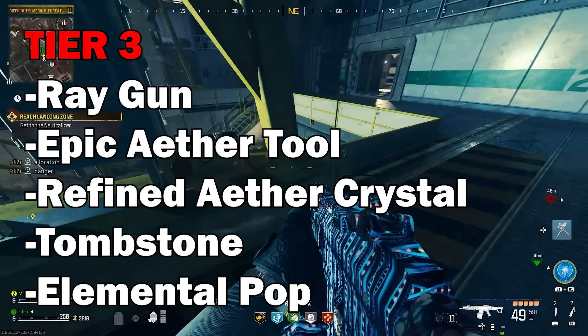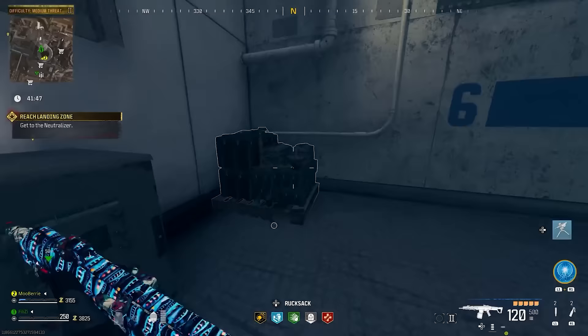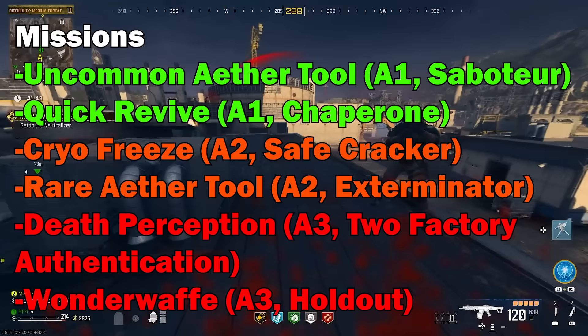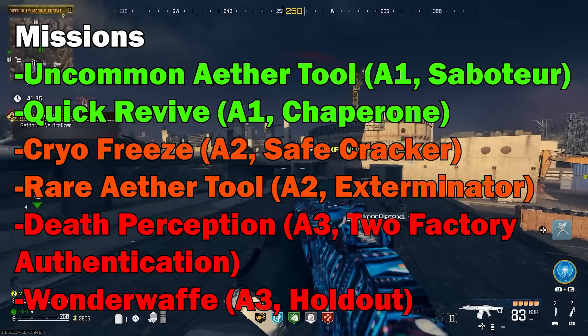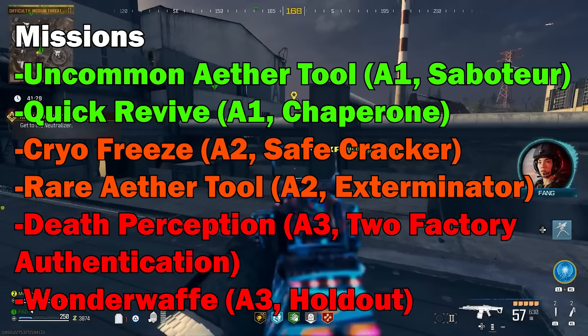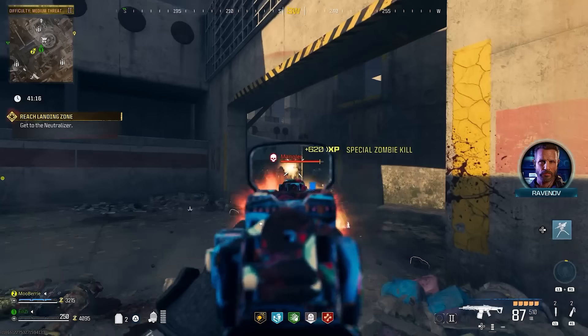Moving on to the mission side of things, as I mentioned, each act has 2 different schematics. The basic idea is when you spawn into the mission it tells you what to do, but you usually end up exfilling with the specific schematic. An Uncommon Ether Tool is unlocked in Act 1 via the mission Saboteur; Quick Revive in Act 1 via Chaperone; Cryo Freeze in Act 2 via Safe Cracker; Rare Ether Tool in Act 2 via Exterminator; Death Perception in Act 3 via Two-Factor Authentication; and lastly the Wunderwaffe, unlocked in the second-to-last mission of Act 3 called Holdout.